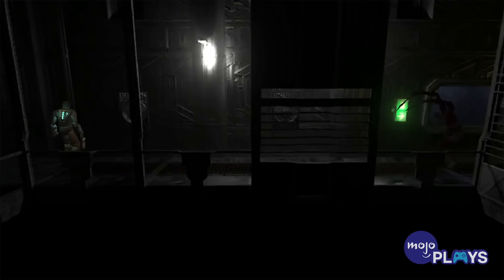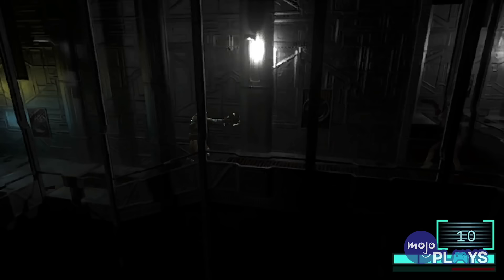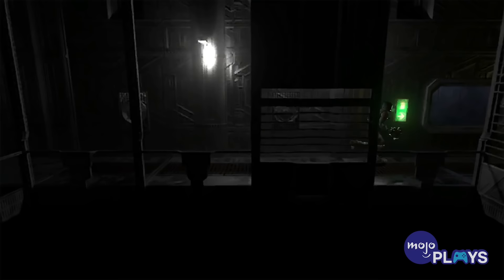Considering the Dead Space series wore much of its Resident Evil inspiration on its sleeve, it's only appropriate that the horror series would make a perfect fit for the RE treatment, right down to the static camera angles and tank controls. Cutting off the Necromorphs' limbs isn't as viable an option with the limited aim of the classic RE controls, meaning running for your life is more par for the course than ever before. The Ishimura somehow feels even more unsettling when you can't see what's hiding around the next corner, and the low-res Necromorphs skidding around in the walls are sure to bring back nightmares for anyone who grew up with the original Silent Hill and Resident Evil titles on the original PlayStation.